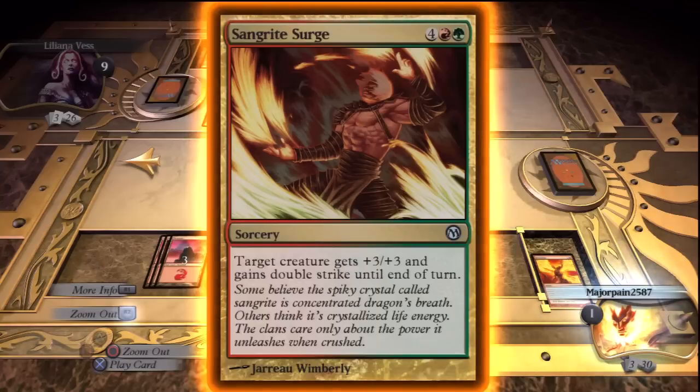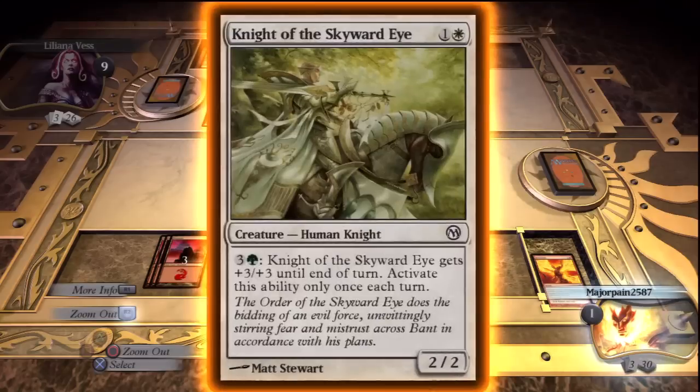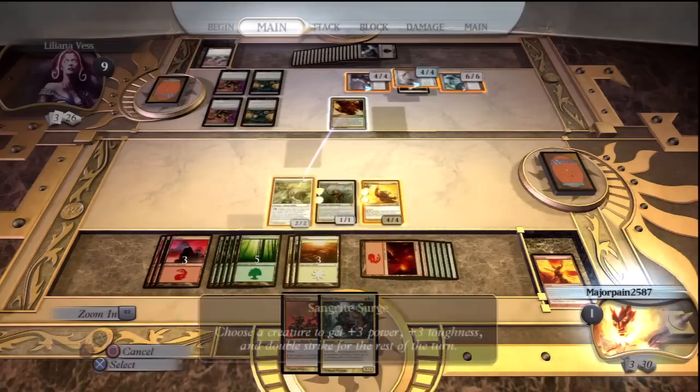And then you have this awesome card — it gets plus three plus three and double strike. So I'm going to throw that on my 2-2. And he has an ability which will give him another plus three plus three.